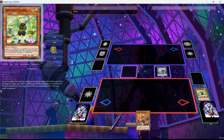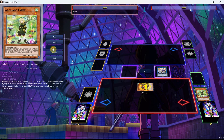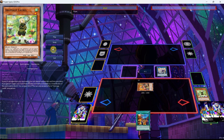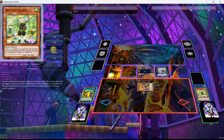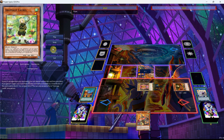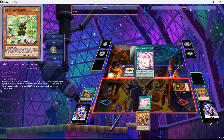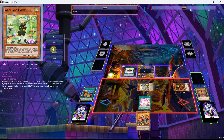Now we can use the effect of Lily Borea, special summoning it, then equip the Laurel to it, use the effect of Lily, and search ourselves the Discolosseum. We'll use the effect of the Discolosseum to search ourselves the Lily Borea, and now we can use the effect of Jasmine to special summon out the Lonefire Blossom. Use the effect of Lonefire Blossom tributing the Jasmine, special summon out the Lokai, then use the Lokai to go into the Dryas, use the effect of Dryas getting us the Sunvine Sowing, and then activate the Sowing to special summon out the Twin.